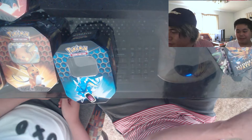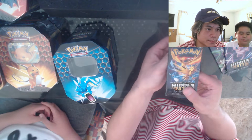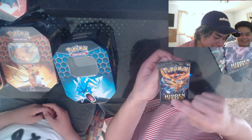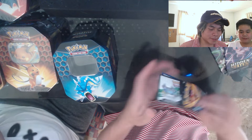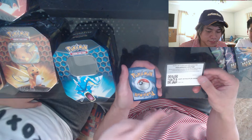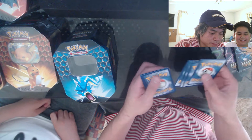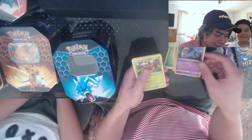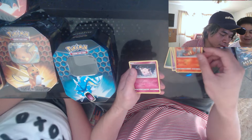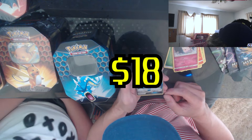Next pack — we got the legendary birds, we got Zapdos, Moltres, and Articuno. We literally just pulled these guys! The code — it's literally the back is facing those. Got the code right here. One, two, three, four. Grass energy, my favorite, Metapod, Jynx, Magmar, Ekans, Paras, Caterpie, Charmander, Clefairy — oh, a Glaceon! Glaceon GX — this one's sick, this one's awesome, show the camera!